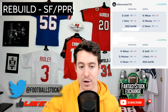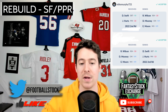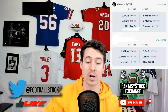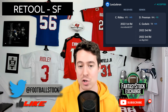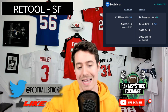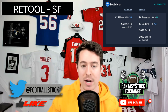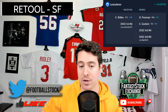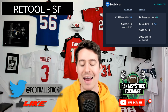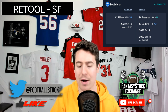Great job to Mike — a textbook trade for going from contender mode with older pieces like Russell Wilson into a productive rebuild. Moving on to Leonardo's trade in a super flex league. He acquired Calvin Ridley — assuming he made this trade when Ridley had left the team and his future was uncertain. He got Calvin Ridley in exchange for Chris Godwin, DeVontae Freeman, and two third-rounders.